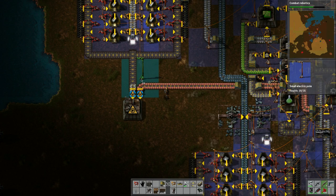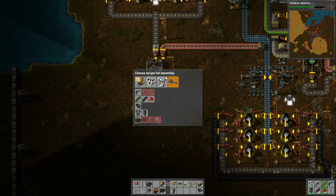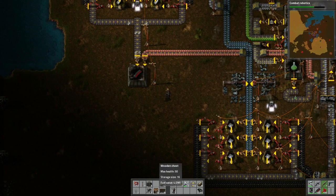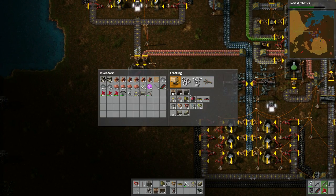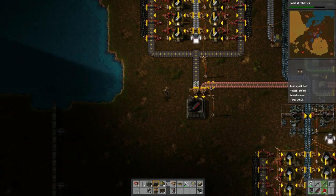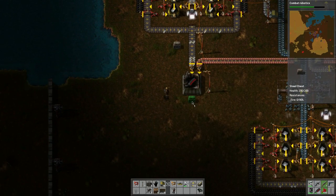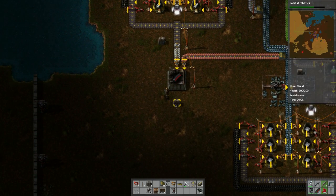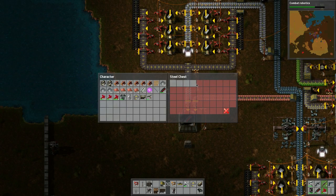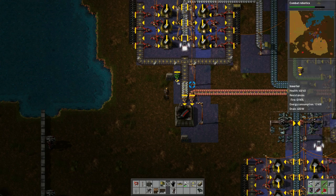Now we can bring the power down here — one, one, one, two. This will make piercing rounds, which then we can put into a steel chest. Let's make a couple of steel chests because I want to put one here to siphon off and one here for the ammo. We'll probably have a bunch of ammo like that. This one I don't want too much, probably like that. And then we just start stealing — perfect.